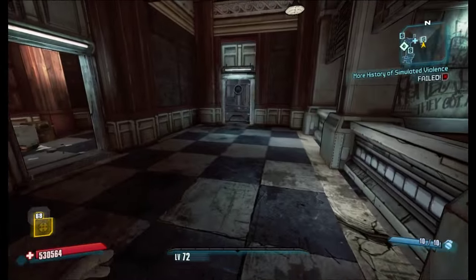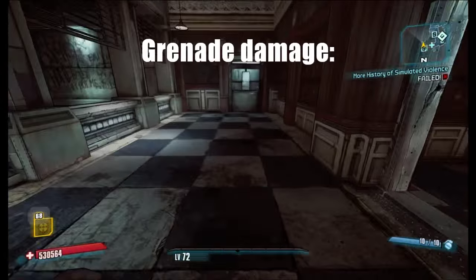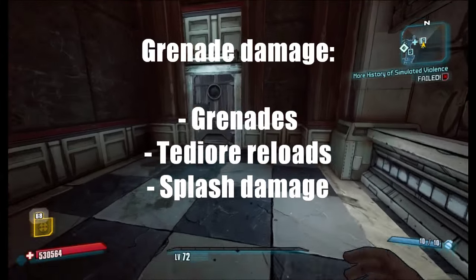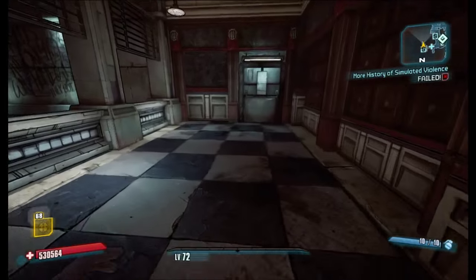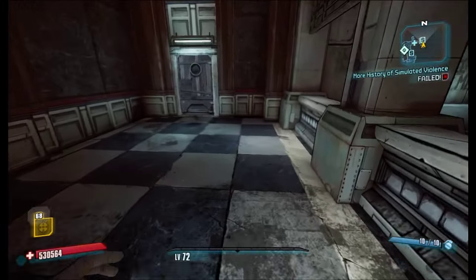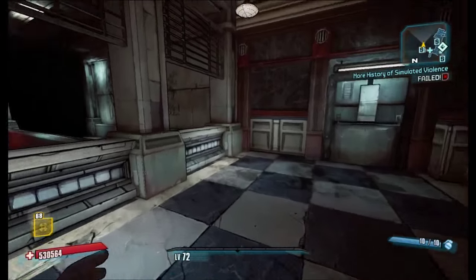Grenade damage basically can come in three forms in this game: grenades, TDO reloads, and splash damage of weapons. There are some exceptions like Krieg's buzz axe throw, or the Cradle shield, or some other shields, which also get grenade damage, but in general it's going to be grenades, splash damage, and TDO reloads.